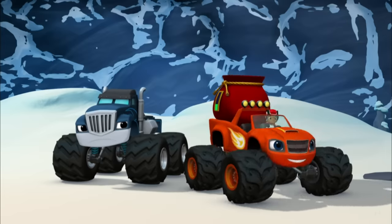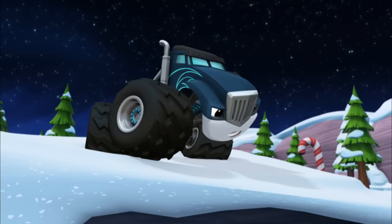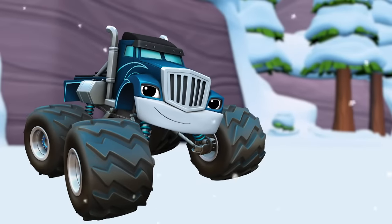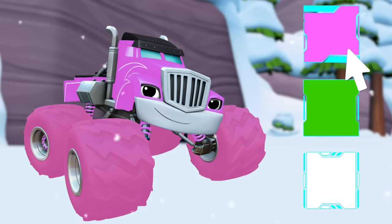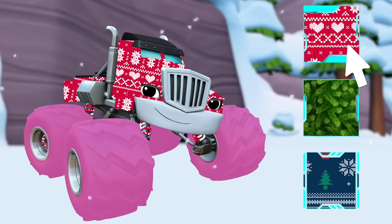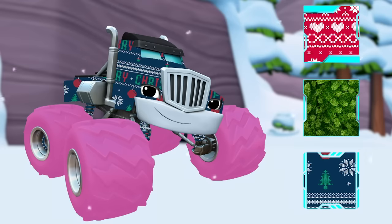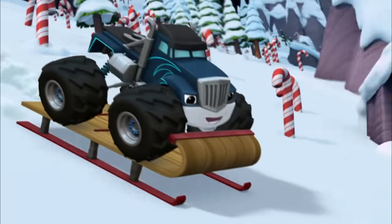Come on, Crusher. This way. More presents! I'm gonna sledge down to you on my sled! Wait, Crusher. Let's make sure Crusher is ready to get those presents. Let's pick a color. Should he be pink? Green? Or white? Pink! Looking good. How about we give Crusher a holiday pattern too? This one? How about this one? Or this one? Looking good.